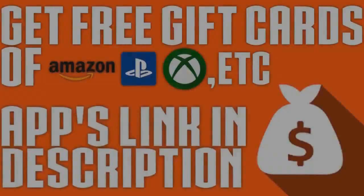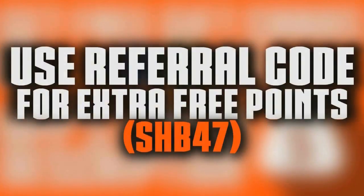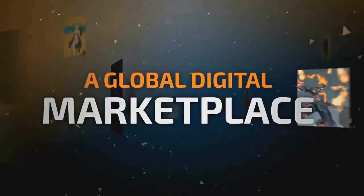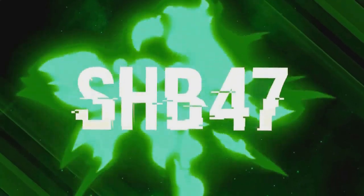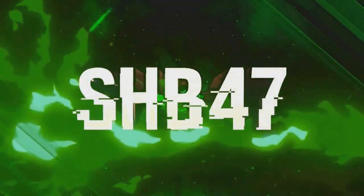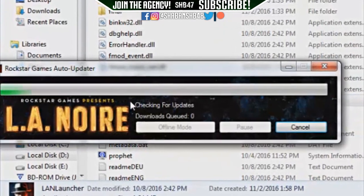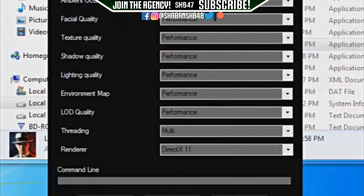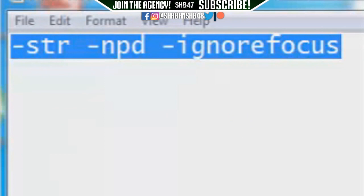Now, without wasting any time, let's get started with the video. The solution to this issue is pretty simple. All you have to do is copy this line of attack and paste it into the LA New World launcher command section. Enter it there, save it, and then launch your LA New World, and you will definitely see an improvement in your framerate.